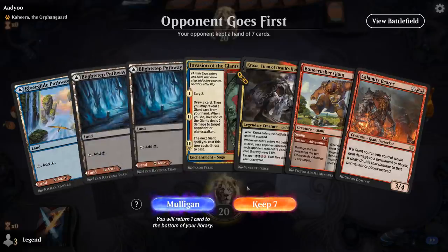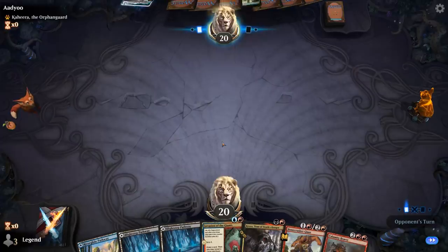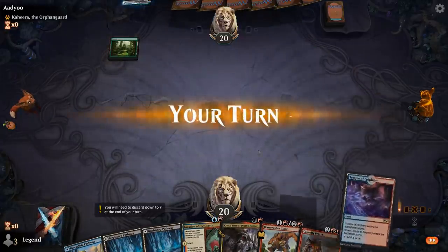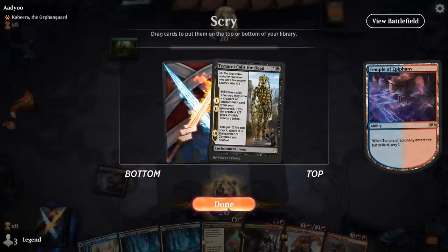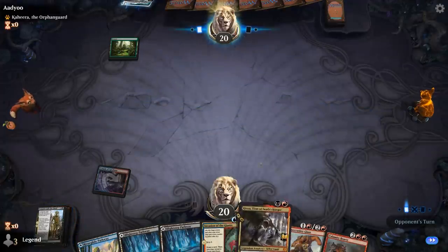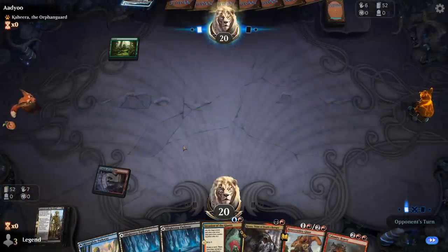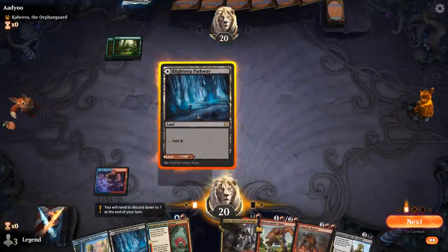Alright, we're on the draw with a reasonable hand. Might wait on Invasion to give ourselves a better chance of playing Kroxa. Temple's an excellent pickup here. The plan: turn two play Kroxa, turn three Timurte Calls the Dead, and then we might be able to escape Kroxa on turn four — which is kind of the dream.